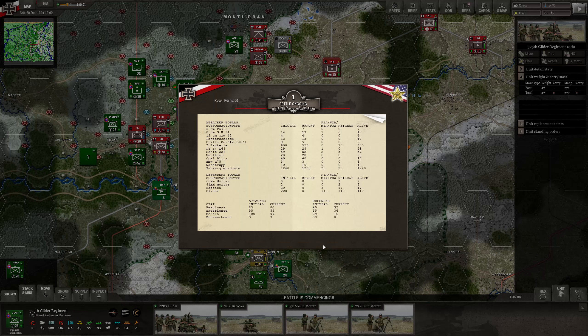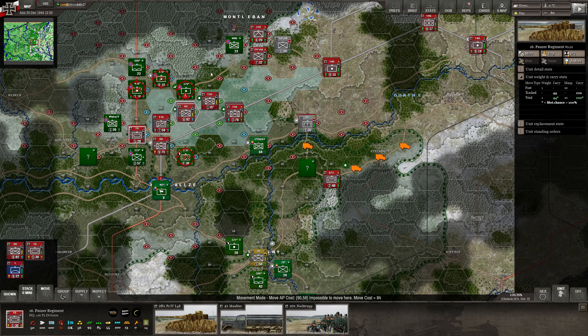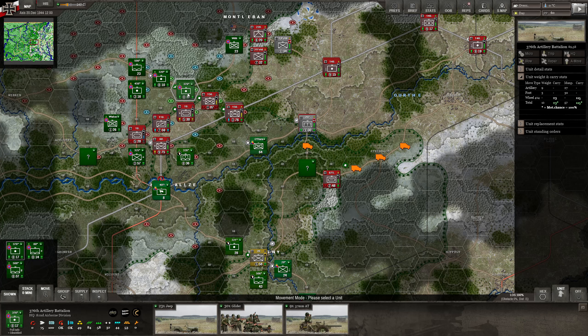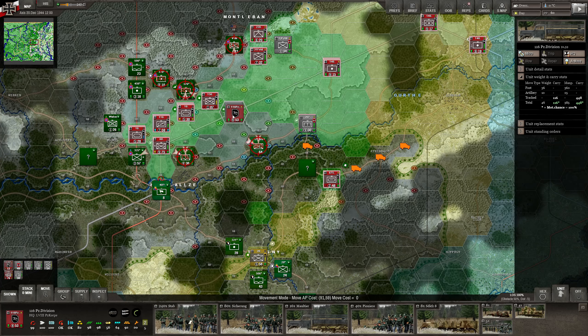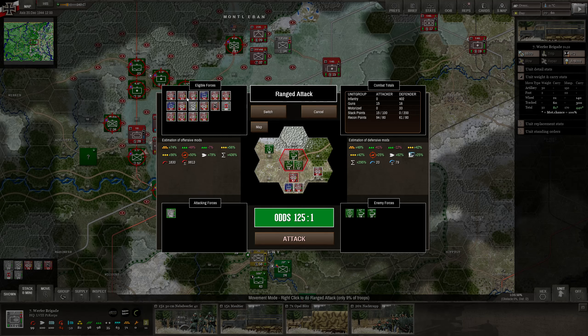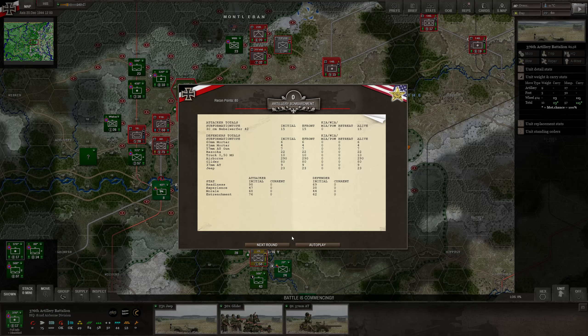We lost a Panzer IV but they all died — still a very good result. We've now exhausted these units, all except for the tank unit. Let's go for the Werfer up here next — range attack and fire. That's a bit lackluster but it's all right, could have gone better. We do have some more artillery, so the question is what we want to do with the Werfers we haven't used yet.